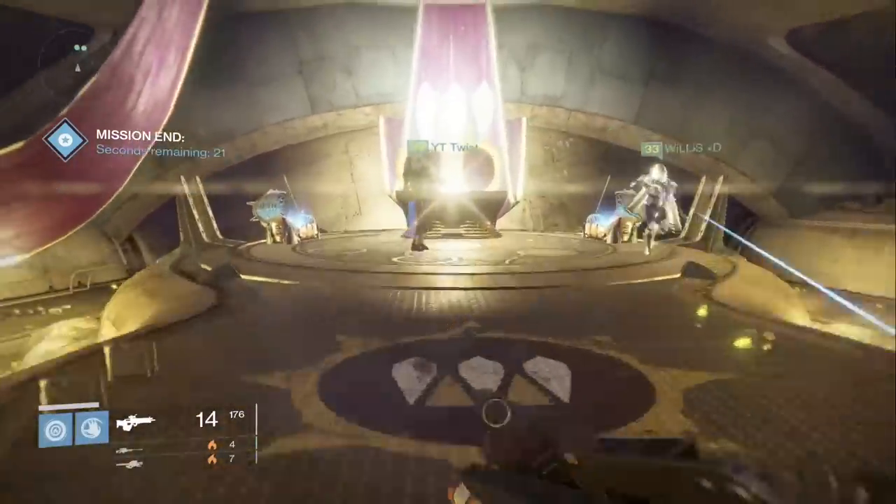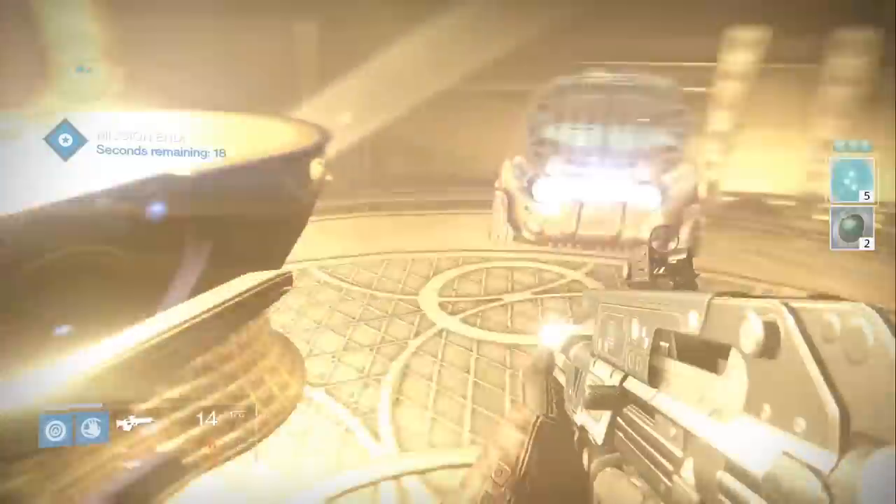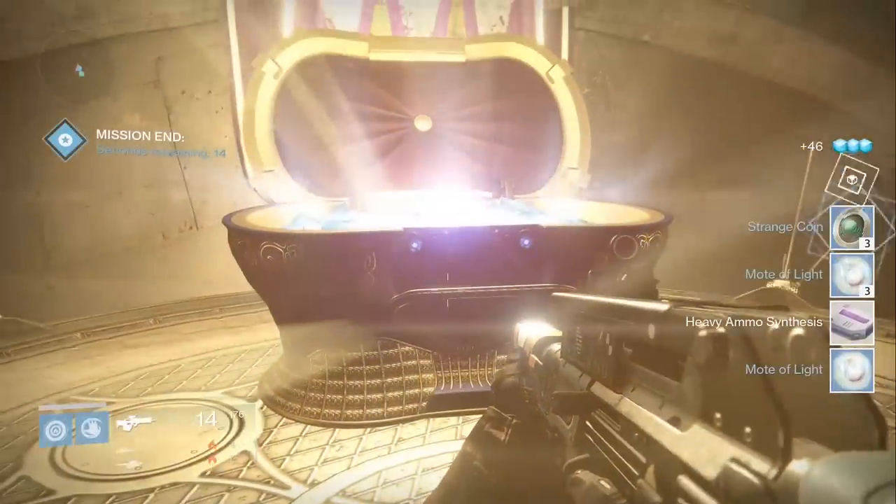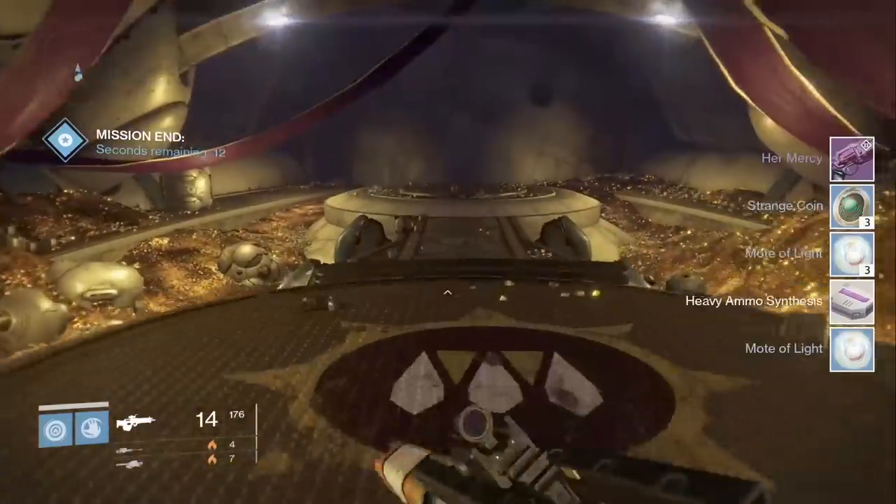On the final chest after we beat the level 34 Prisoner of Elders, we got a Weapon Core, five Spirit Bloom, a Token of Flight, and then I did end up getting Her Mercy.